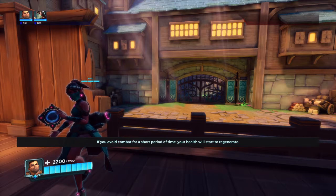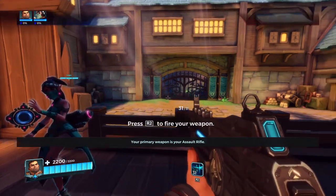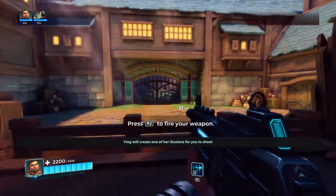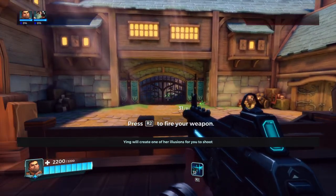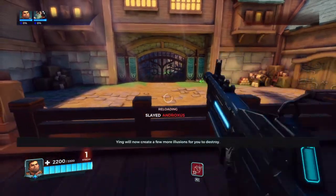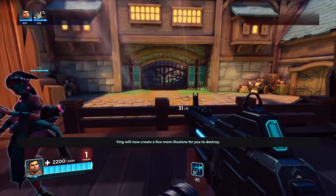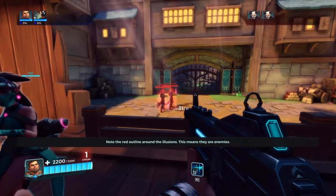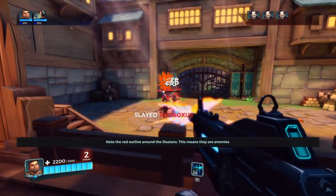If you avoid combat for a short period of time, your health will start to regenerate. Your primary weapon is your assault rifle. Ying will create one of her illusions for you to shoot. Note the red outline around the illusions — this means they are enemies.